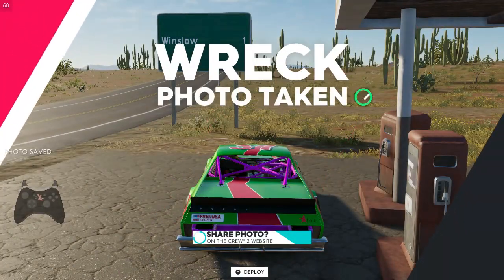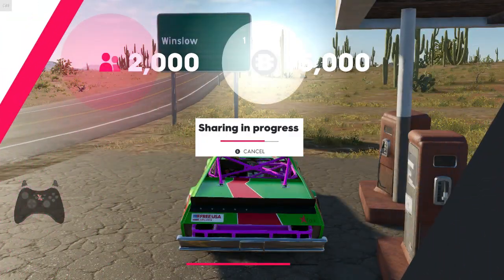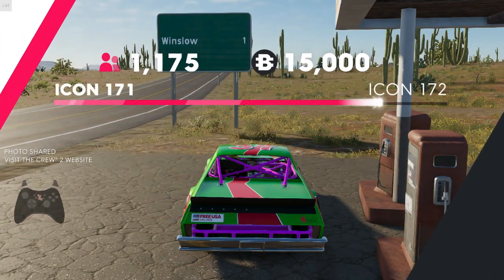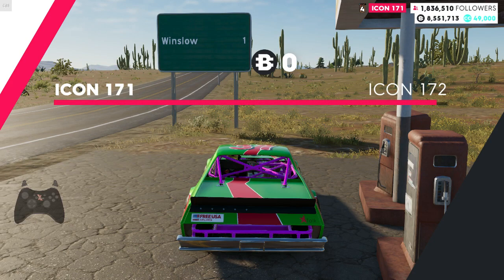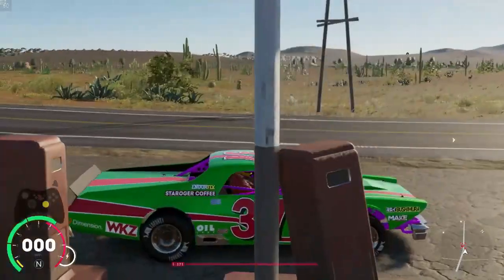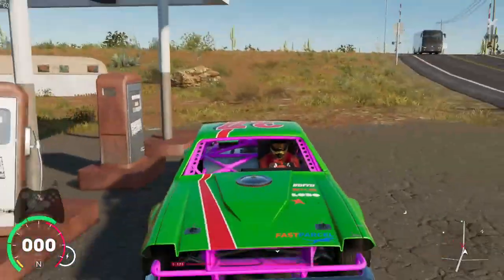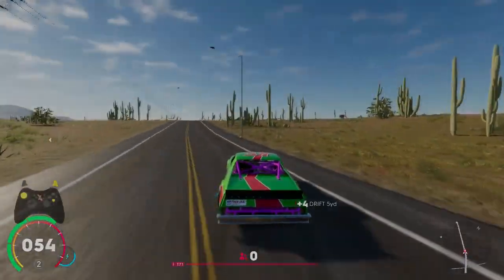You can share the photo if you want — so easy as that! Hopefully this has been helpful; you've now got Wreck, you've found the gas station, and you're all sorted. If this video has helped you out, don't forget to give it a thumbs up, and if you want to see more videos on The Crew 2, don't forget to subscribe. I'll see you again soon.